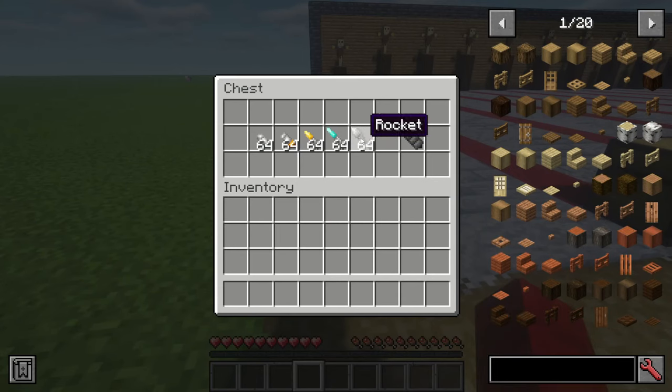We are going to start off by looking at all of the different types of ammunition. We start off with the pistol bullet, then we have the shotgun ammo, then we have the rifle bullet, then we have the sniper ammo, the rocket, and the fuel tank.